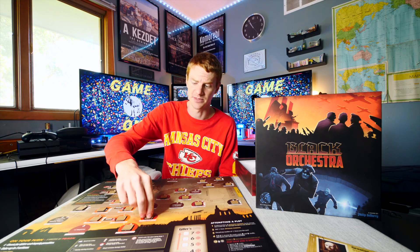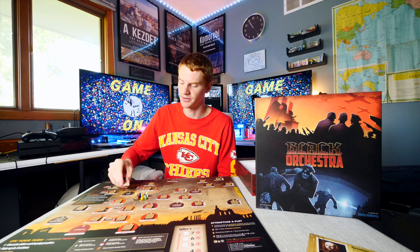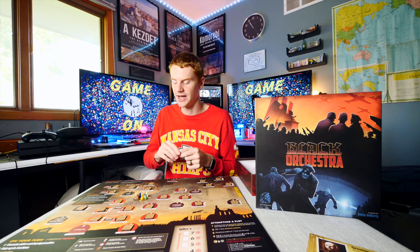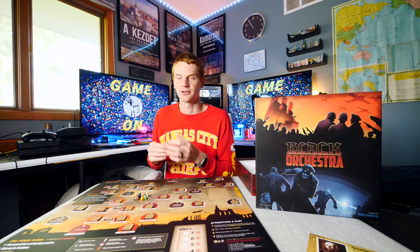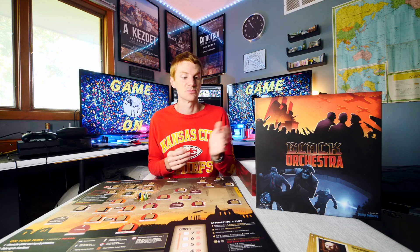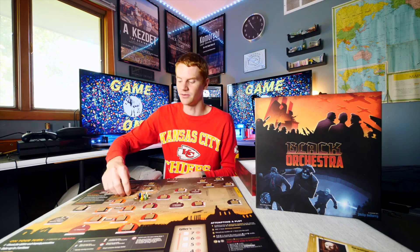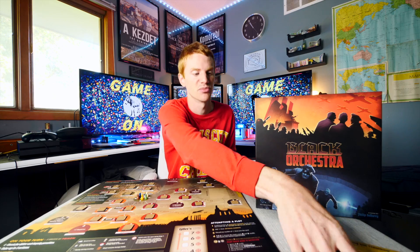You can go to certain spaces and flip over tiles that have different things on them as part of your turn. This one has explosives, and you can pick that up and use it. You can also move around the board and lower your suspicion if it gets too high, by delivering some of these items to different locations on the board.